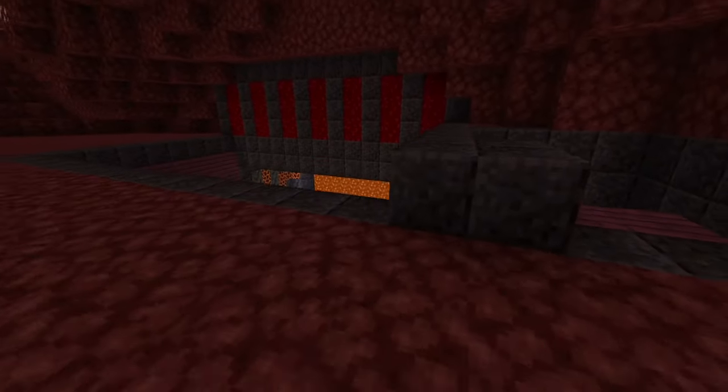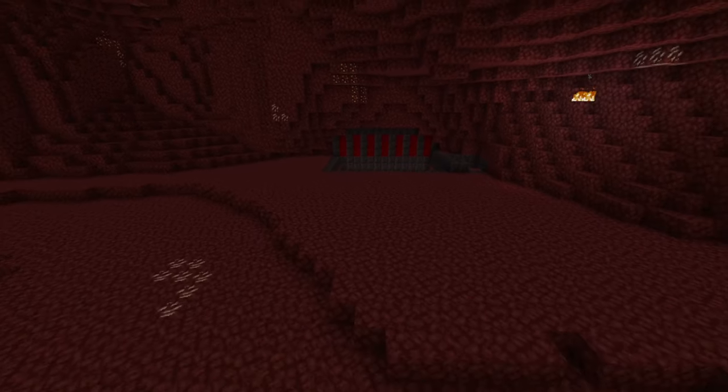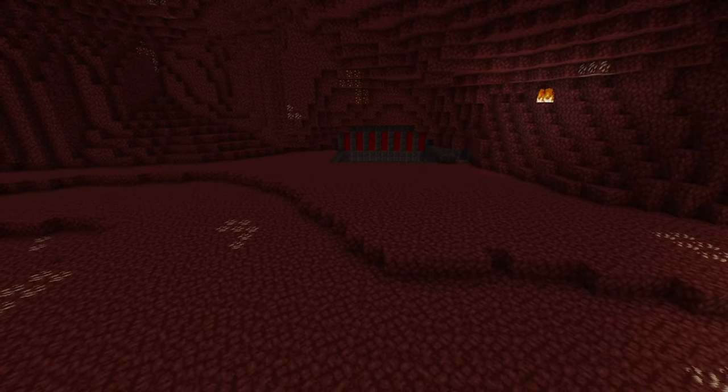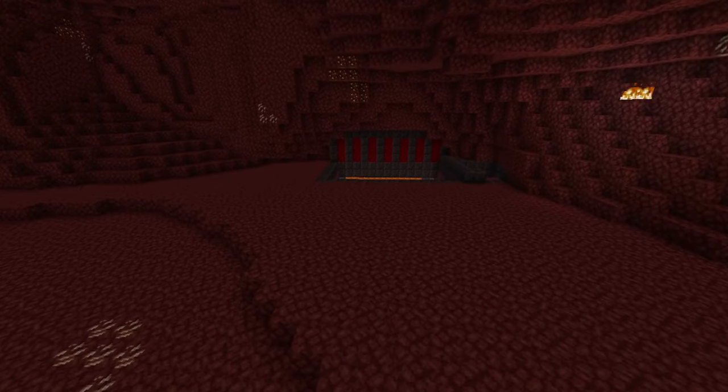Then spiral staircase up, and then you can have your own area here if it connects to the surface. I recommend making this area with crimson nylium for more living space and for wood.